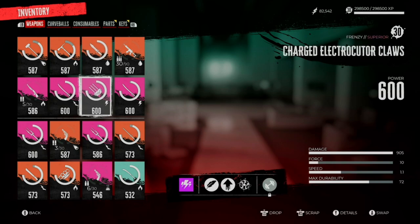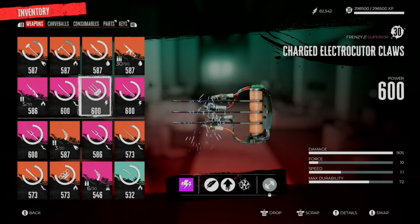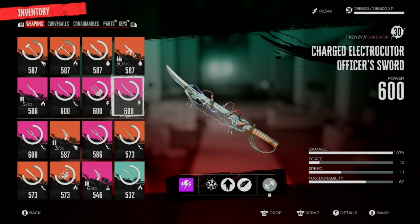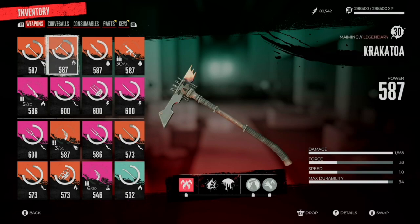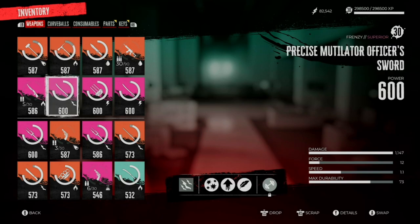Those are the top tier S weapons. There are a couple of good A's — there are the Claws, which you run the same way as the Officer's Sword, the Whispering Blade, the Zombie Slayer sword, the Fire Axe, and a bunch more good A's. But the ones I just showed you are the true S-Class weapons that shine above all the rest. If you liked the video, leave a like, comment, and share — it helps others find the video. I hope this helped.